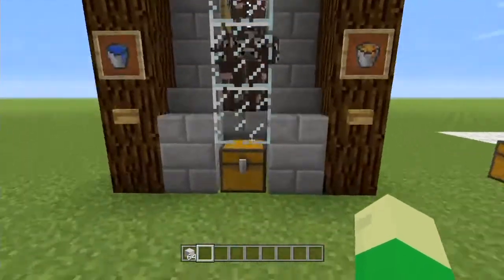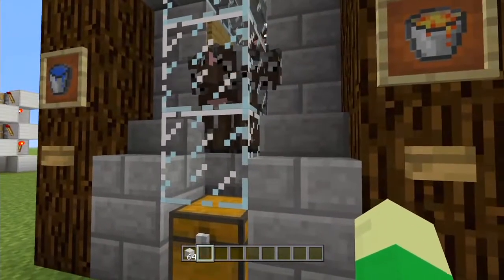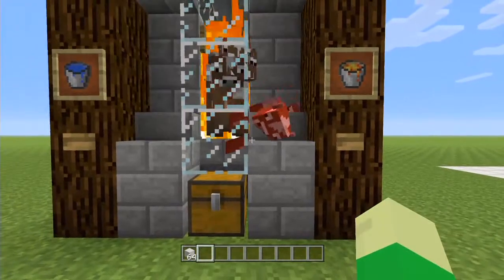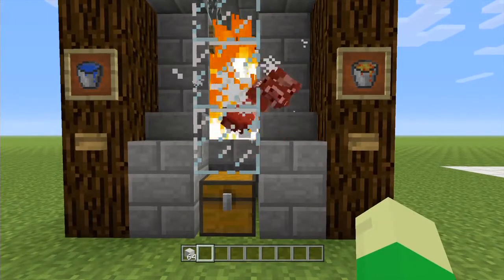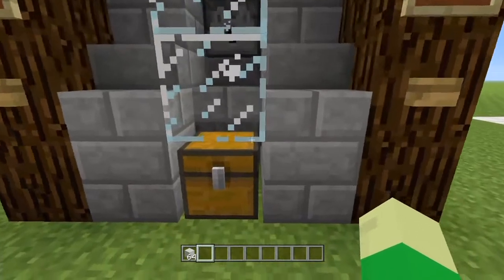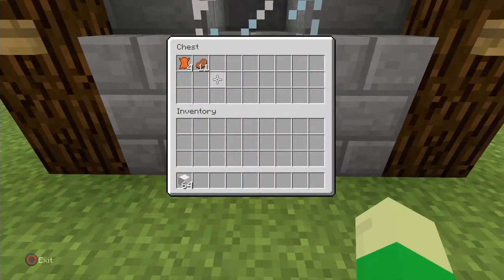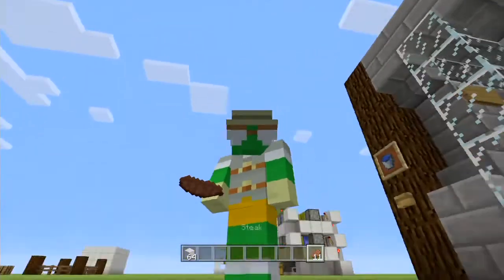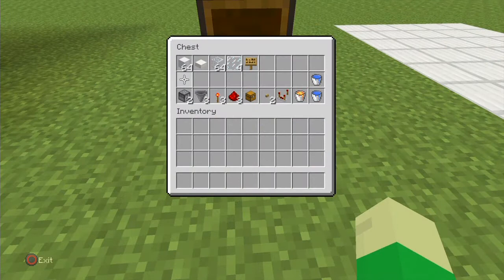Now they're all grown up — eight of them all packed in there — just a case of clicking this button and they will all burn up in the lava and all the drops will disappear down to this box, and we can wander off and enjoy a yummy piece of steak.